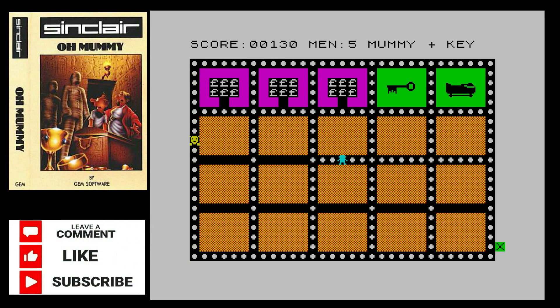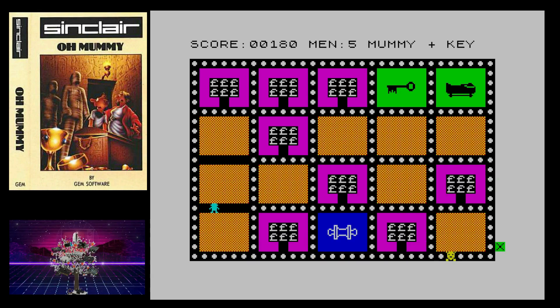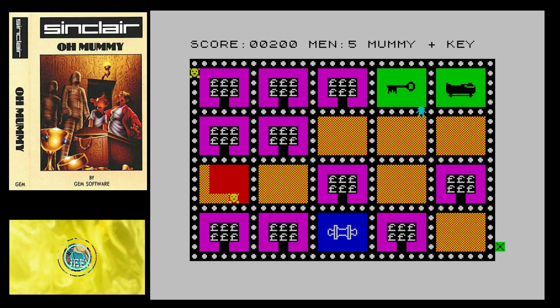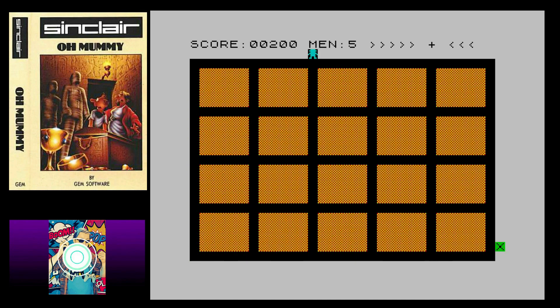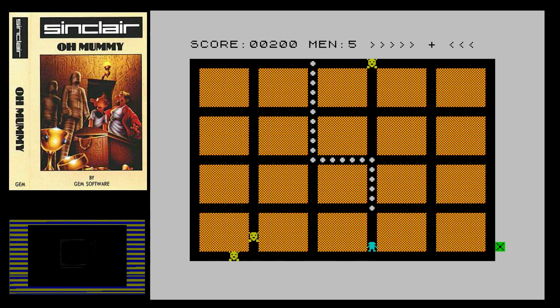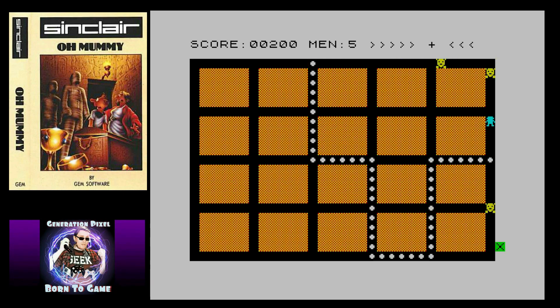Each of the orange boxes on screen represent a room within the pyramid. If your character makes his way around each four sides of the room, it highlights what's in that room. The rooms can contain nothing, but there are special items — a scroll which makes you invulnerable to one hit from one of the mummies chasing you. The majority of rooms are treasure rooms and this is how you increase your score. On occasion you'll come to a room that has a mummy inside it, which will chew its way out and start chasing you around the maze.